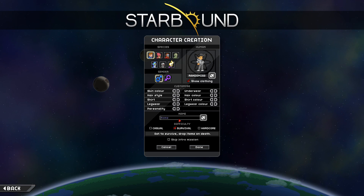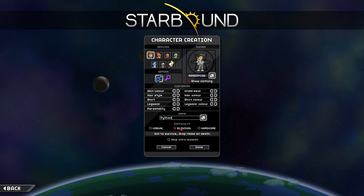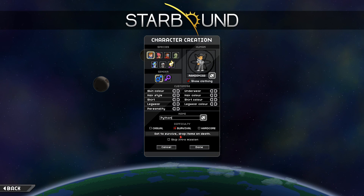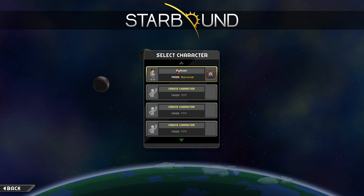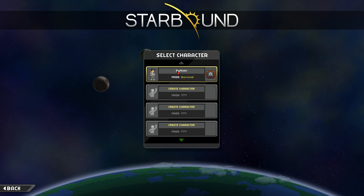So we're playing as Python. We're going to be playing in survival mode, which means we do have to eat to survive and we will drop items upon death. It's going to be pretty hardcore if we do wind up dying, but hopefully we won't die. So let's click done and without further ado, we have ourselves a brand new Starbound game to play on.